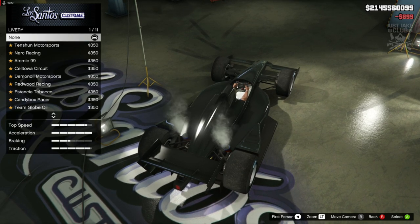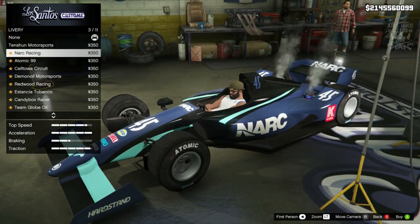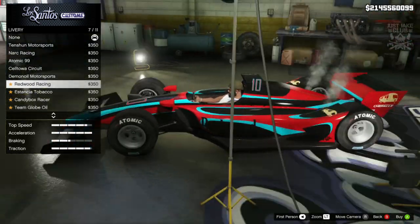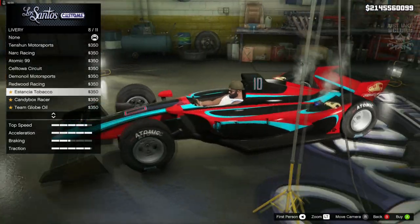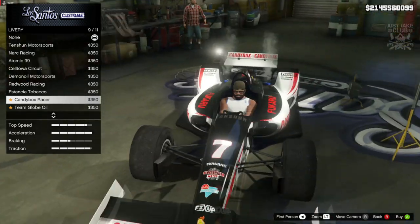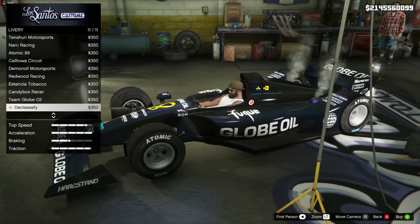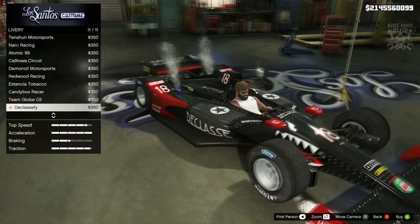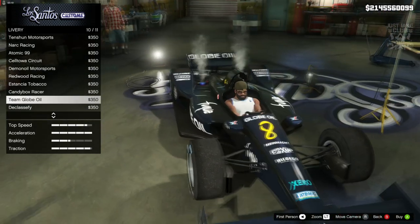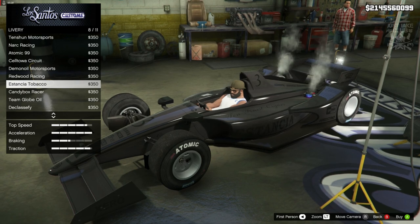Then we've got the livery options. We've got to get a livery on this because it is an F1 car — it'll look a lot nicer. The liveries look okay so far, nothing too crazy. The Redwood is probably my favourite so far — that one looks quite awesome. Then there's the candy box racer, team globe oil — oh my days, that's nuts, making it look like a spitfire. But my favourite is the Intensia tobacco, so we're going with that.